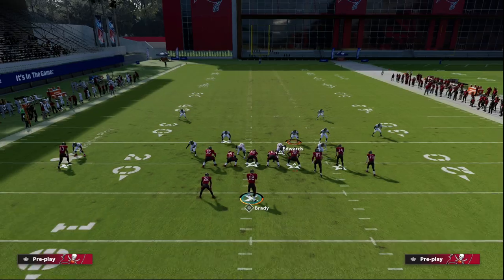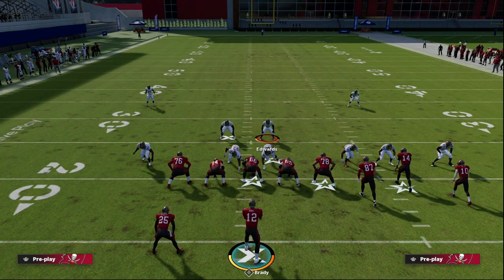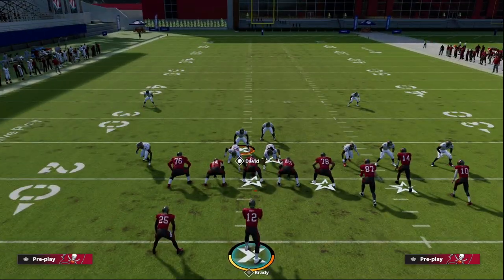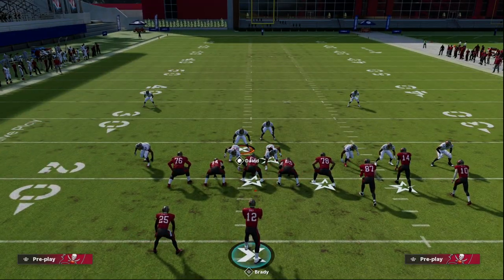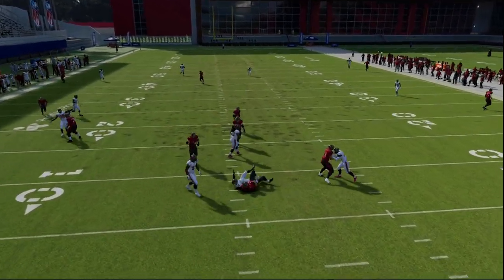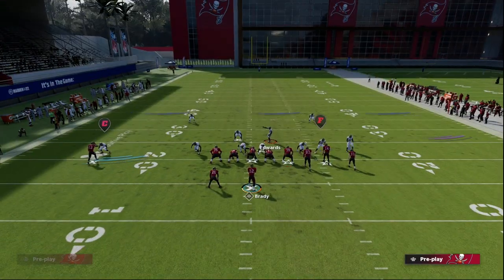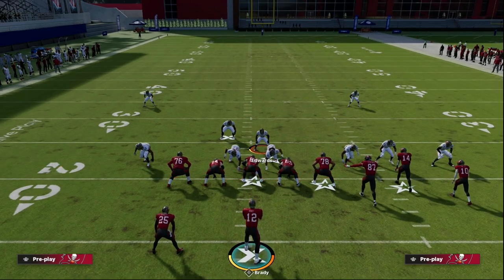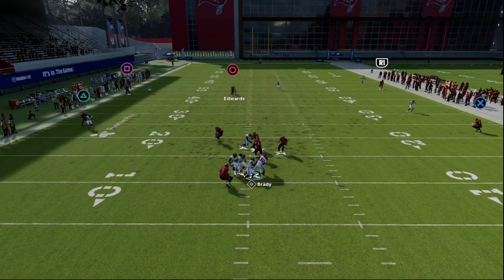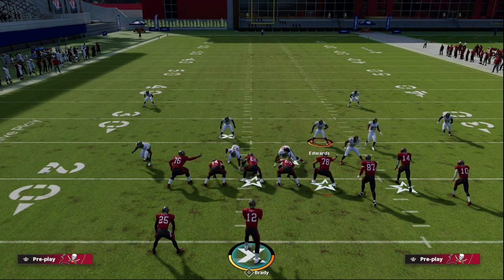So real simple — we're going to pinch our defense, crash our line down globally, blitz our linebackers, and then I like to recommend you user the linebacker on the running back side. You can contain if you want. What you'll see is this linebacker will loop through the A gap and get pressure. If you want to send it from the other side, same exact setup — just user that guy instead. Note that the blitz can sometimes get picked up if you don't contain.